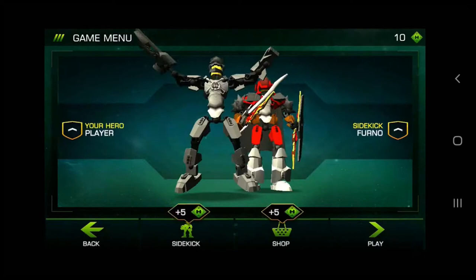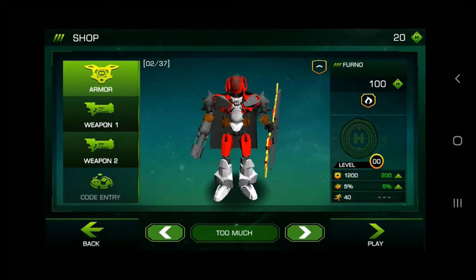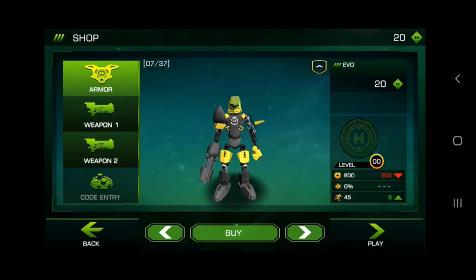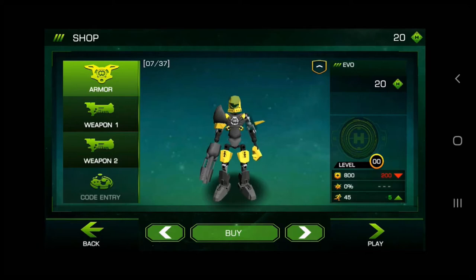Man, this is just flashbacks all over again. Oh my gosh! Let's go and choose our character — let's go with Breeze. We can do the shop too; we got our armors. Wait, I can actually purchase EVO? Why do they have EVO that cheap? Why do they have my dude that cheap?